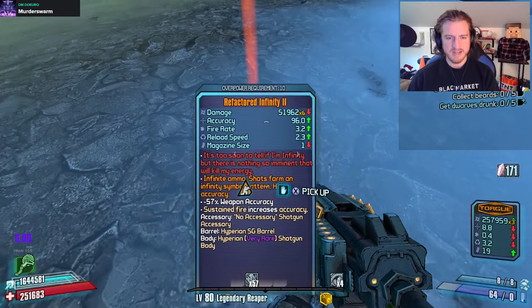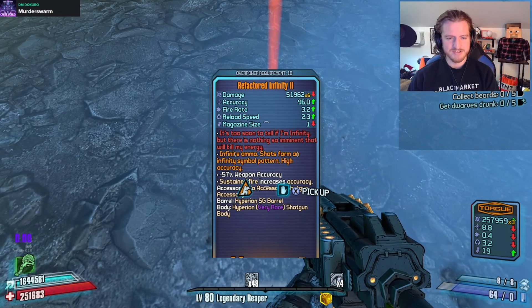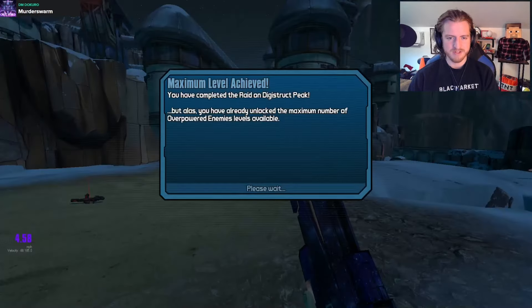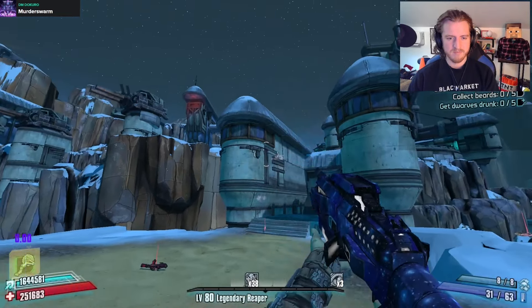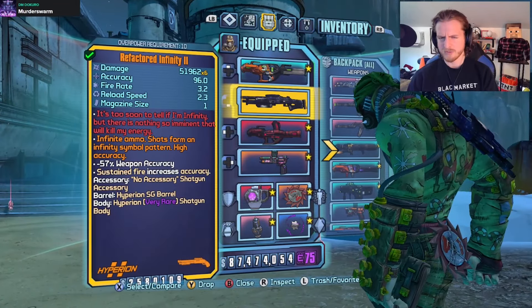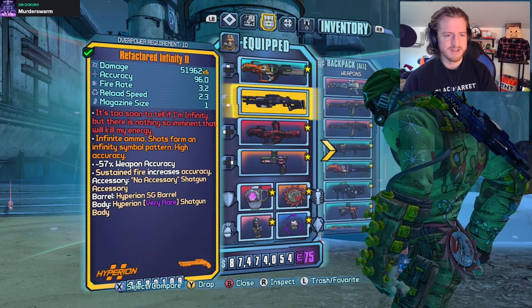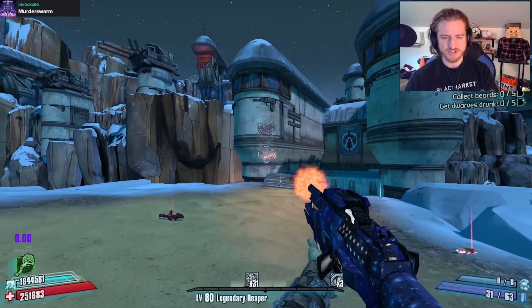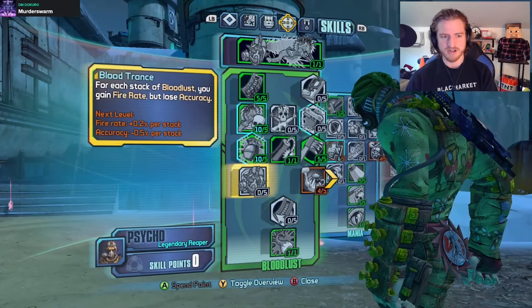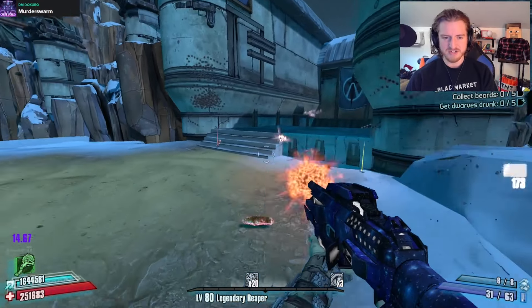We've got Infinity 2. Infinite ammo shot form in the shape of an Infinity. If you got an element on this — if that's possible, I don't really know — this could be a really fun Hellborn Kreek gun. Especially since it has that fixed shot pattern. Even if you reduced your accuracy a little bit to go ahead and take advantage of Blood Trance, it could probably still put in a lot of nasty work. Very cool.